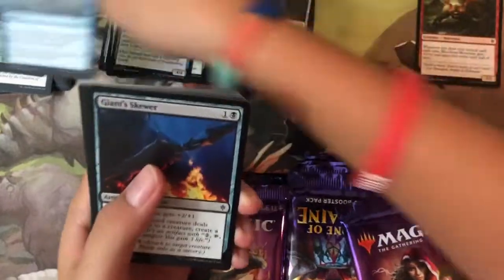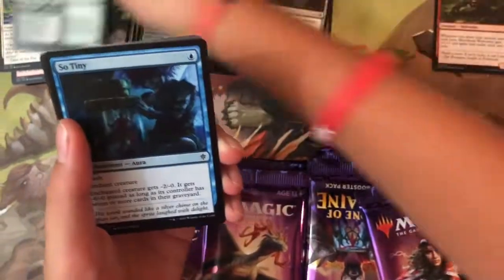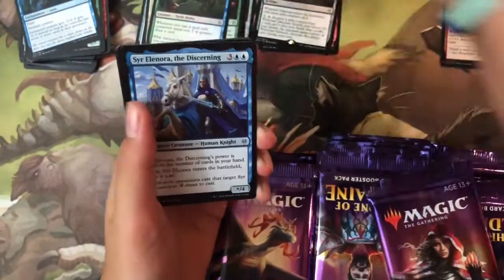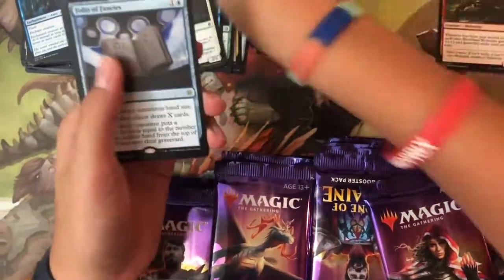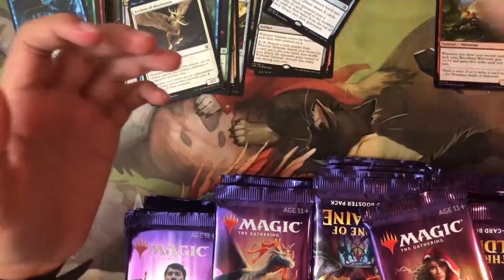Pack four: Giant Skewer, Searing Barrage, Flutter Foxes, Twin-Veil Tree Folk — ten commons, no foil. Uncommons: Steel-Claw Lance, Syr Elenora the Discerning, Arcane of Absolution, and the rare is Folio of Fantasies.